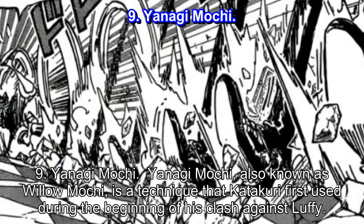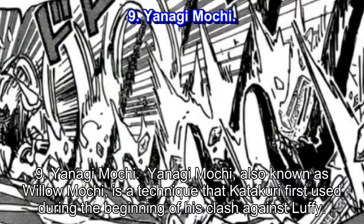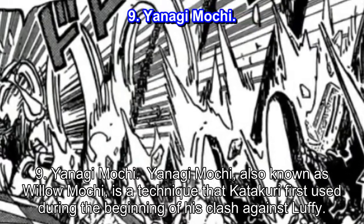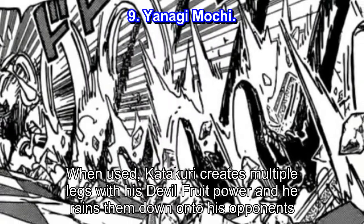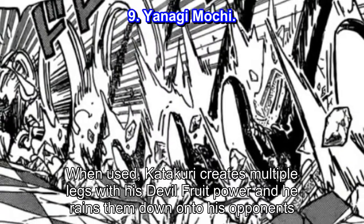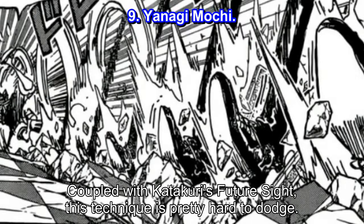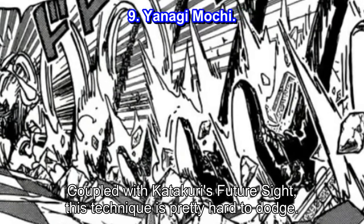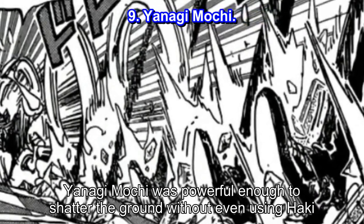Number 9: Yanagi Mochi. Yanagi Mochi, also known as Willow Mochi, is a technique that Katakuri first used during the beginning of his clash against Luffy. When used, Katakuri creates multiple legs with his devil fruit power and rains them down onto his opponents. Coupled with Katakuri's future sight, this technique is pretty hard to dodge. Yanagi Mochi was powerful enough to shatter the ground without even using Haki.